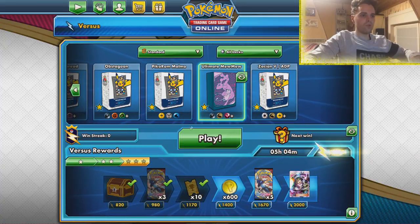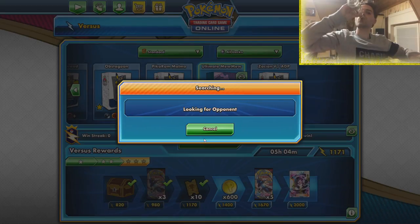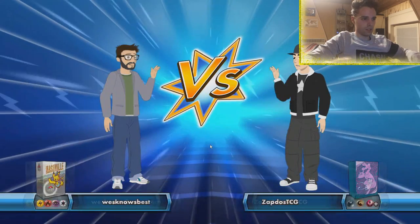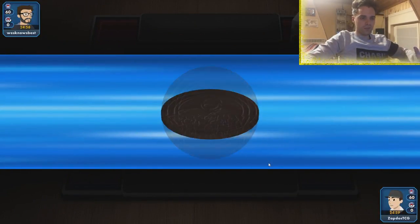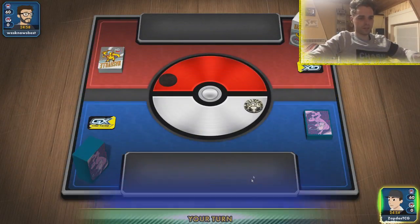One more game with Mewtwo and the ultimate Rainbow Bill. Let's see here — looking for an opponent. And what do we find? Fire, Psychic — could be anything, could be Mewtwo, could be welder bills. I'm gonna go first — you always want to go first with this list. If you go second, you have a little window to donk.